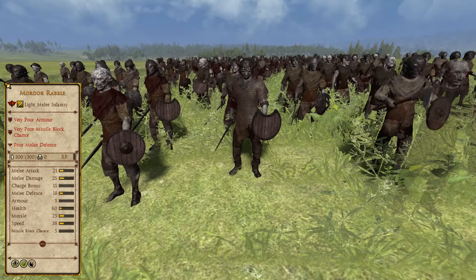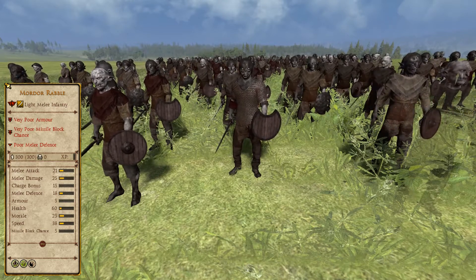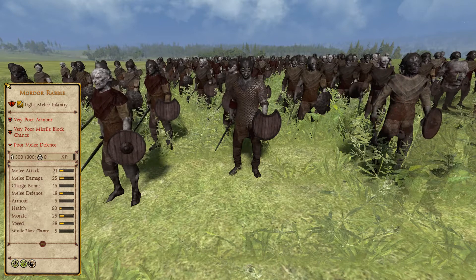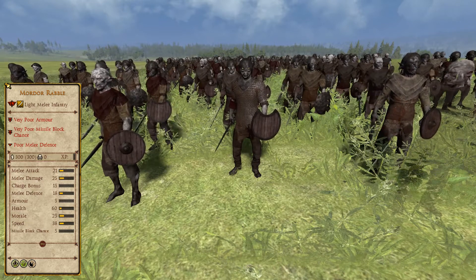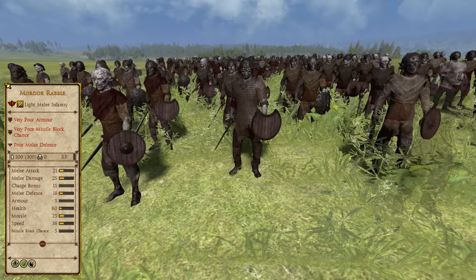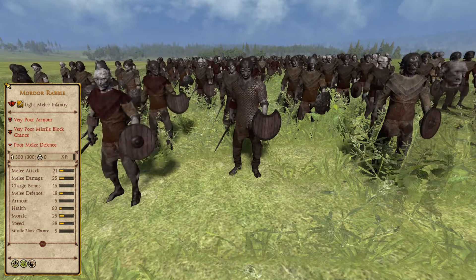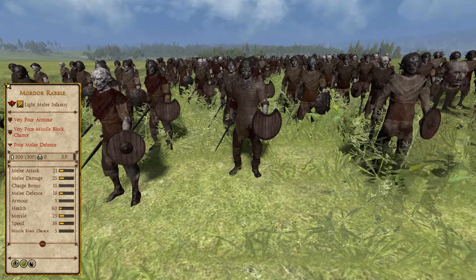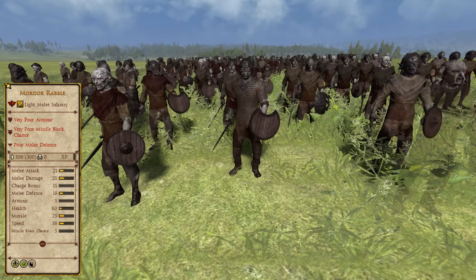In last place, we have the Mordor Rabble, Bronze Tier, Tier 1, Light Melee Infantry. While it may seem fitting that a throwaway unit of Orcs cobbled together is worst when it comes to ranking, in truth there's more to this unit that belies its poor performance. The Mordor Rabble is a unit in the Isengard roster that's essentially identical to the Orc Rabble unit in the Mordor roster, sharing the exact same stats, powers and price.